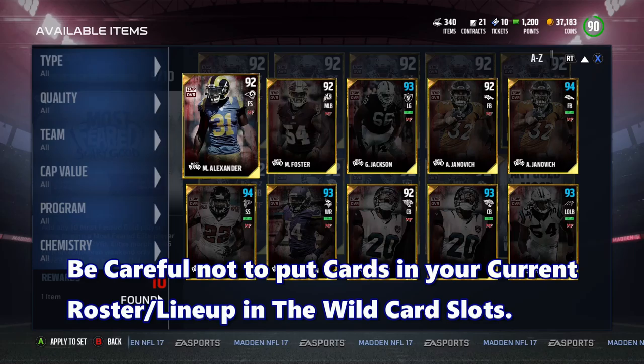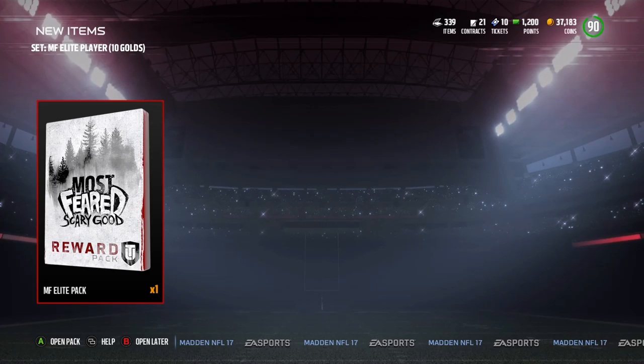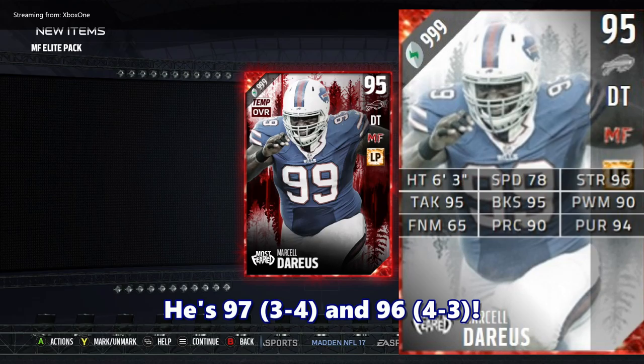Alright everyone, go ahead and throw Ramsey in here. And there it is — a Most Feared Elite pack. Drum roll please... oh sweet, I wanted that card! I was going to buy that card once I had the coin.